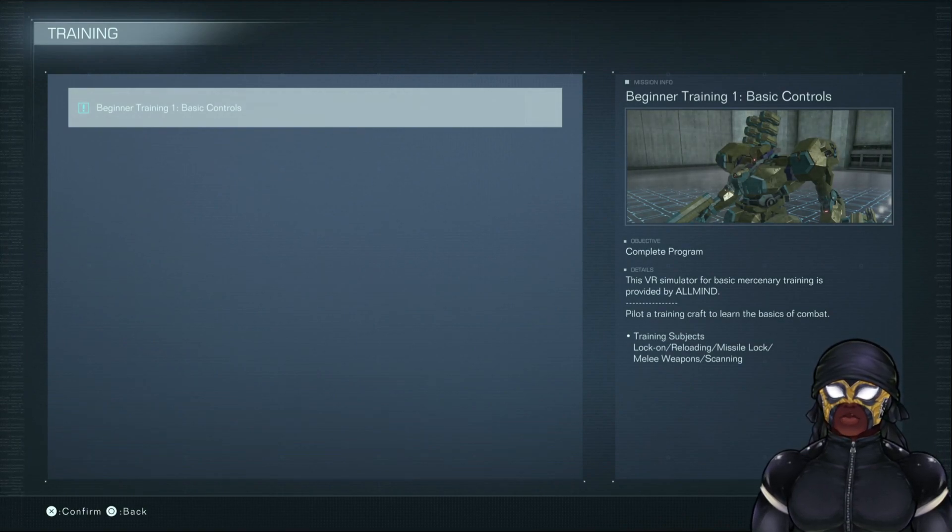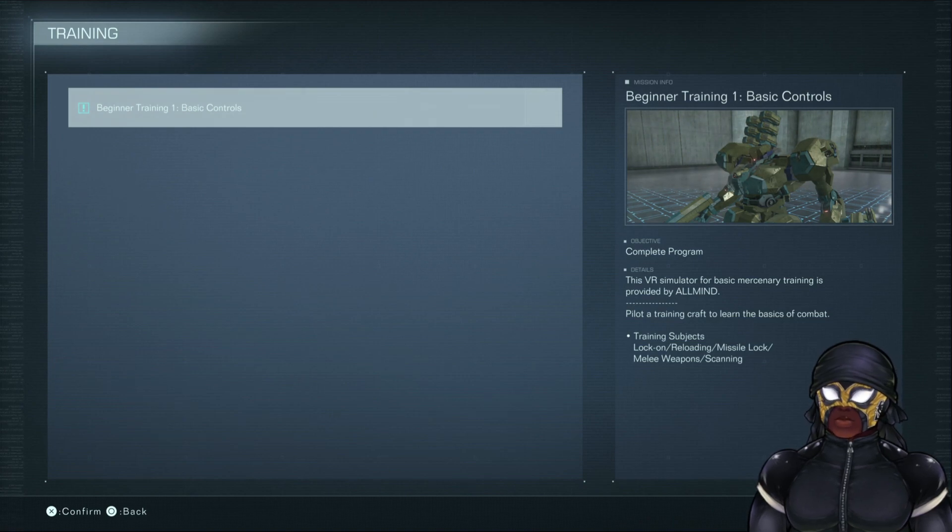Basic controls. This VR simulator for basic mercenary training is provided by Allmind. Pilots use training crafts and learn the basics of combat. So this is just going to be tutorial stuff. I clearly need to look through this, but I don't know if you guys want to watch all of it, so we'll probably skip through it.